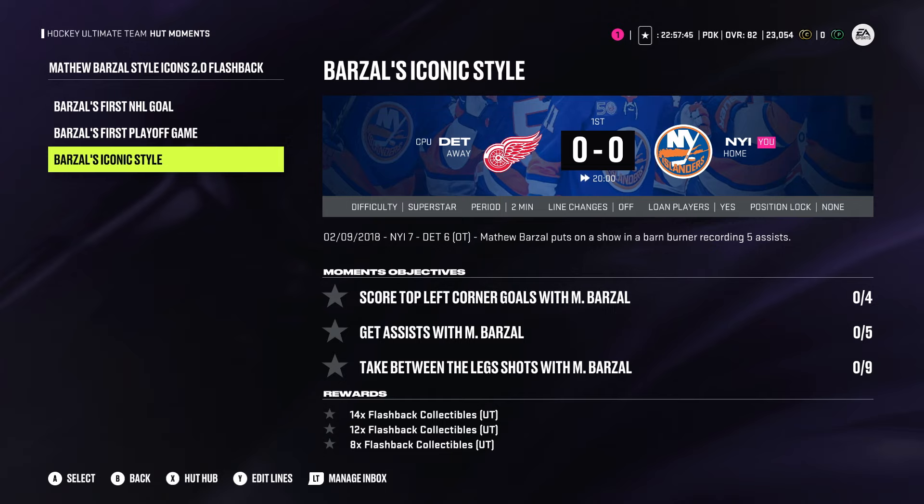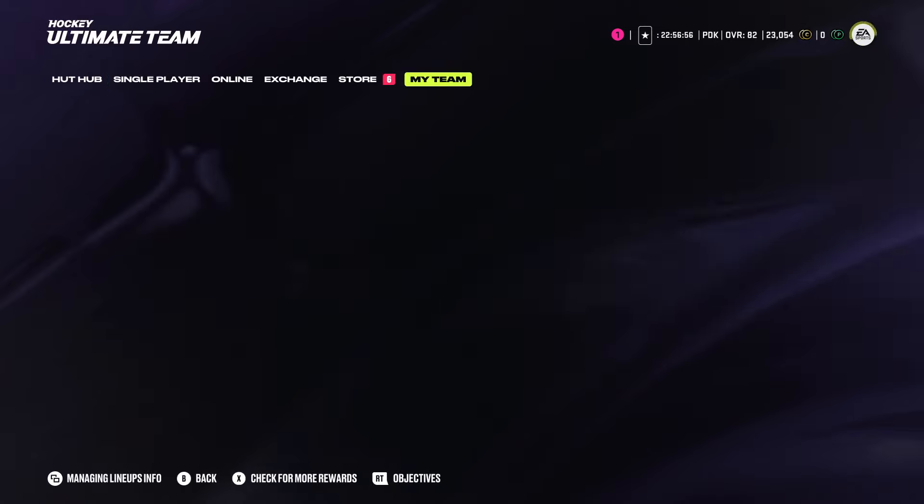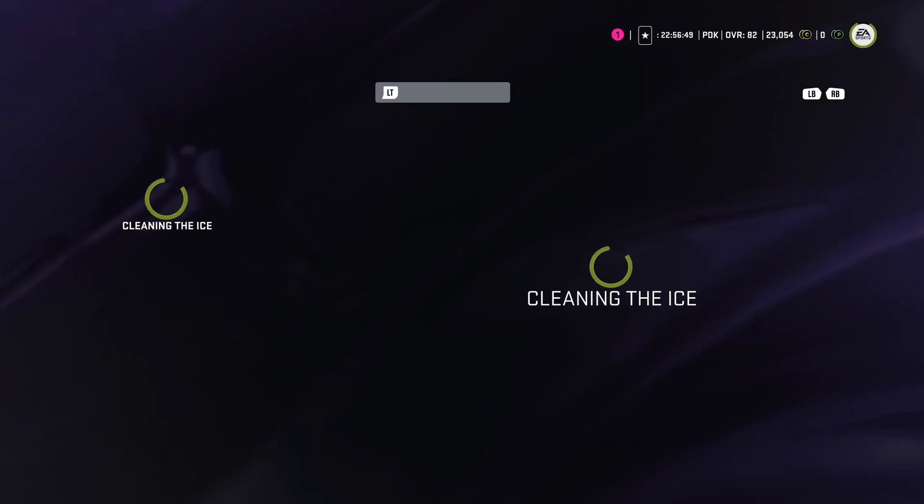Last but not least, the superstar challenge is probably going to make you pull your hair out. This one is a little bit difficult. You need to score top-left corner goals with Barzell — four of them. And five assists with Barzell. Then take between-the-leg shots; between-the-leg shots are pretty easy. Just position lock and take nine between-the-leg shots. I would say player lock with Barzell and hopefully your AI can help you out with the assists. The top-left corner goals might be annoying on superstar difficulty — you're just going to have to shoot the puck at the top-left corner and hopefully one of them will go in. But that is the free Matt Barzell card. I'm not the biggest fan of the superstar difficulty challenges, but it is what it is.